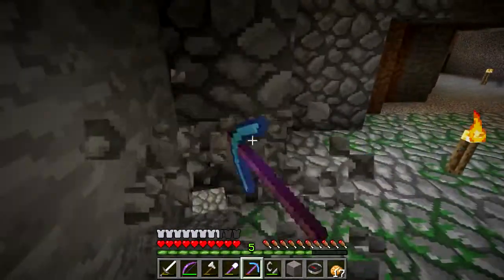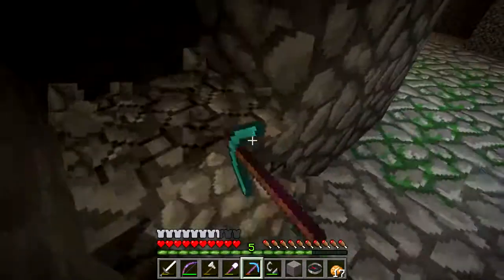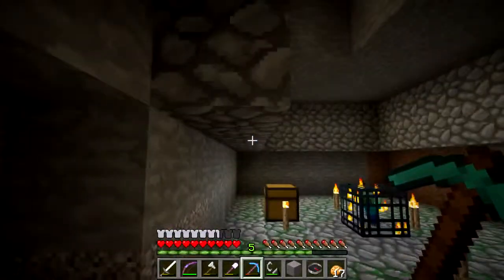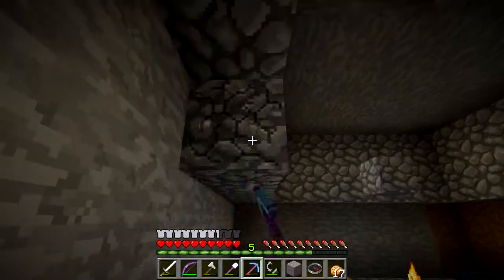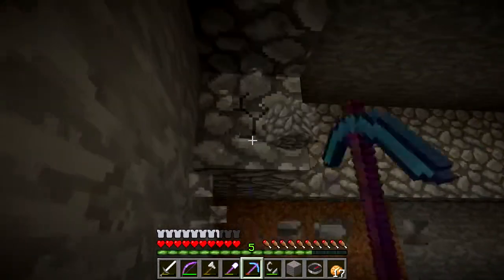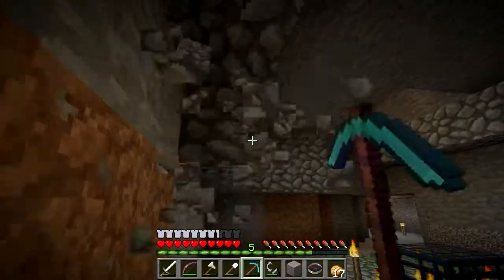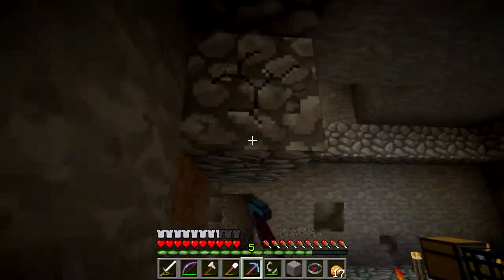I'm going to be using a lava killing switch. I'll hit the button, the lava will kill the mobs — well, it won't kill them outright. It'll bring them down to one hit. Then I'll be able to punch them and get the experience, or throw a potion at them and kill a whole bunch at once. But the main part of the killing will be done by lava, likely.